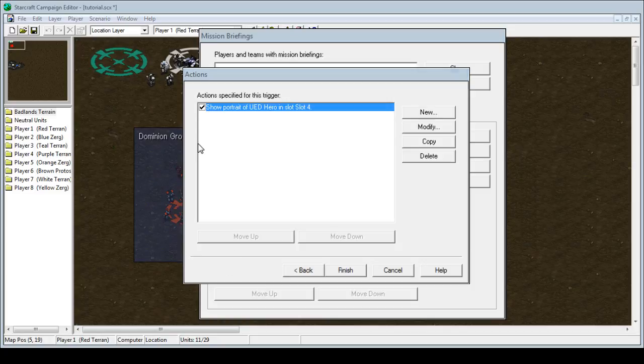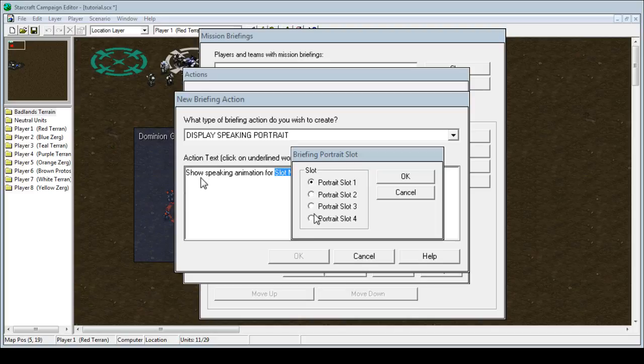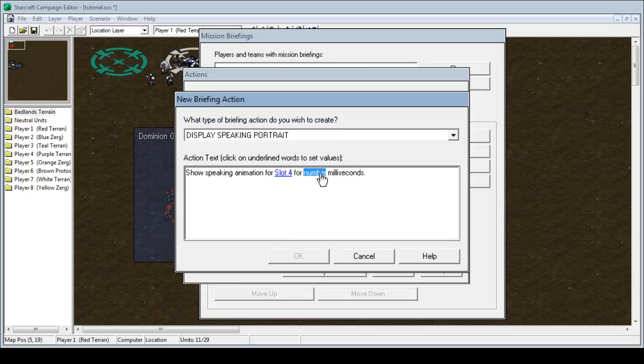Now we want this guy to talk a little, so we're going to do Display Speaking Portrait. We're going to click slot number, and it has to match the show portrait that we did — so it's going to be portrait four. And then for how many seconds? Let's say we want him to talk for four seconds, which is 4,000 milliseconds. Same thing, press OK.